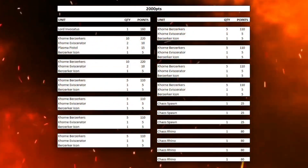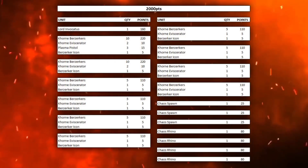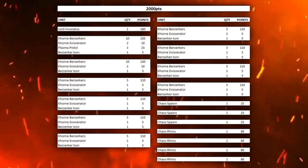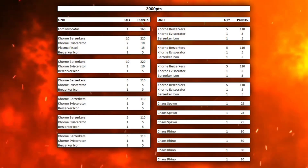This first list I call Rhino Rush and it's something that World Eaters players have fantasized about for years, just running a whole ton of rhinos with berserkers inside them and bomb rushing across the table. So we've got an Arx of Omen Detachment, we've got the Lord Invocatus for 160 points, then we've got 2 units of 10 Corn Berserkers. One of them has got 2 eviscerators and 3 plasma pistols and the other one's just got the 2 eviscerators, berserker icon on both.